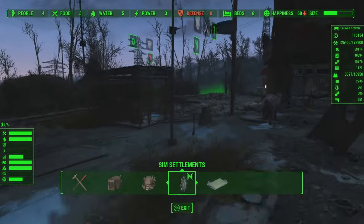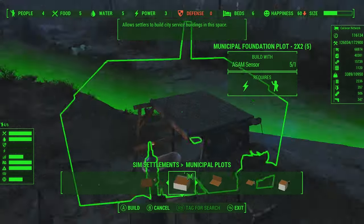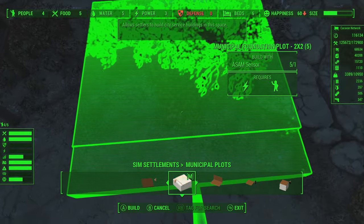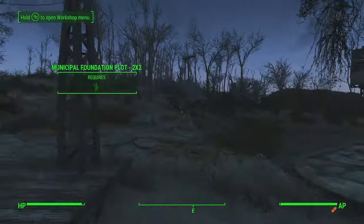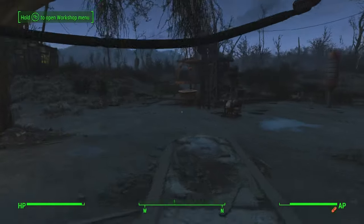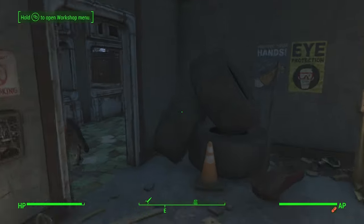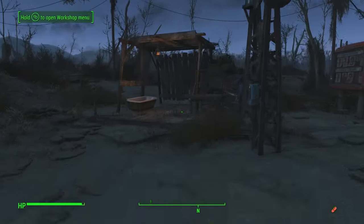We're gonna need some power in here. Although we have so much power on the grid, we need a power transfer — that's what we'll build. You can be over here with the caravan services, but you're right in the middle of the weeds. Let's cover up some of these bushes. Did I assign a mayor here? I don't think I did. Hey look, it's working — they're getting their vault suits.